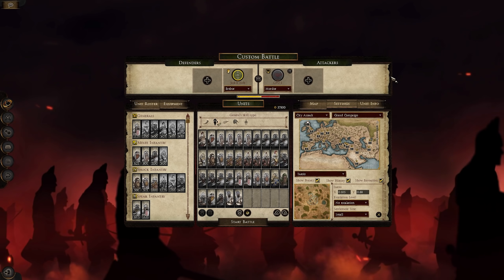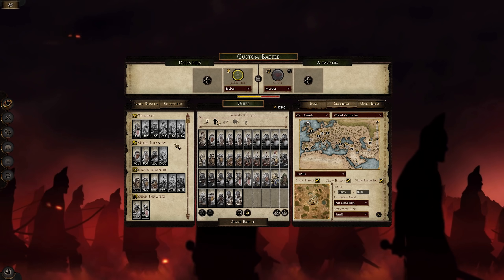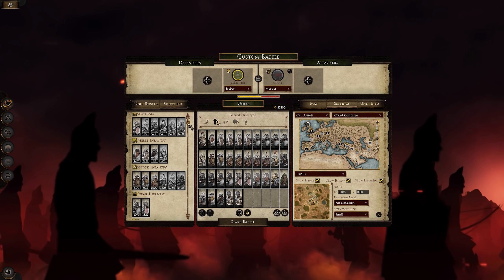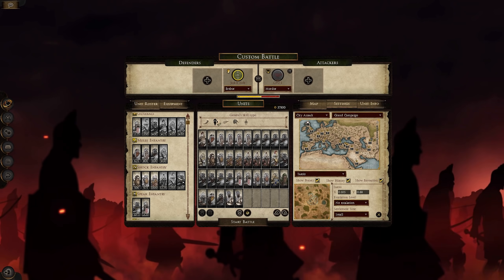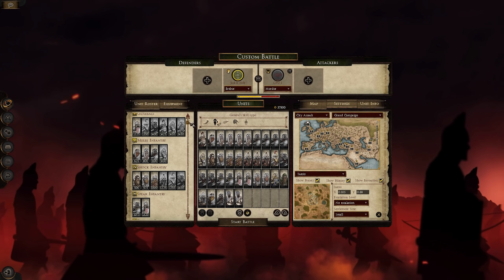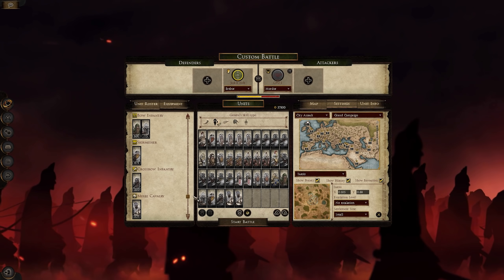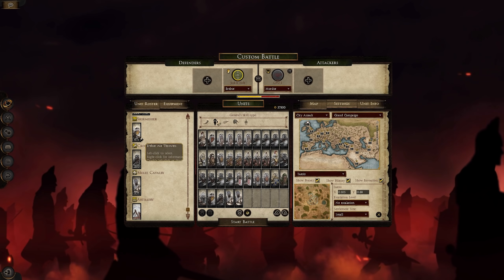The Erebor roster is looking thick. Beforehand, Erebor had about six units completely. Now it does six units in just its shock infantry alone - four infantry, two spears, some pole arms, some different archers, crossbows, skirmishers. The skirmishers are actually axe throwers, which are really cool.